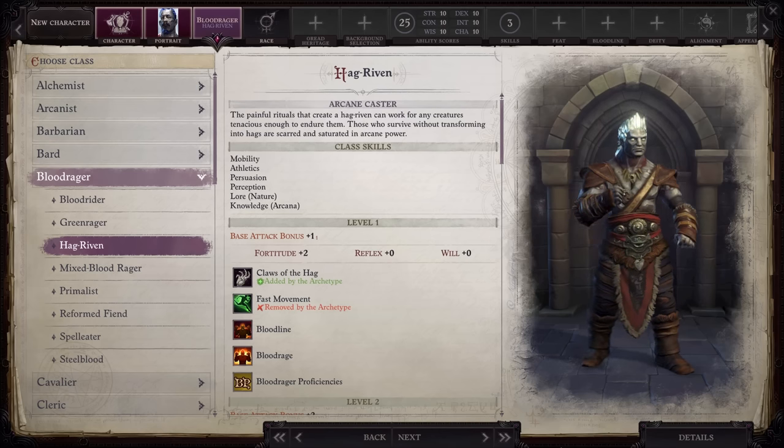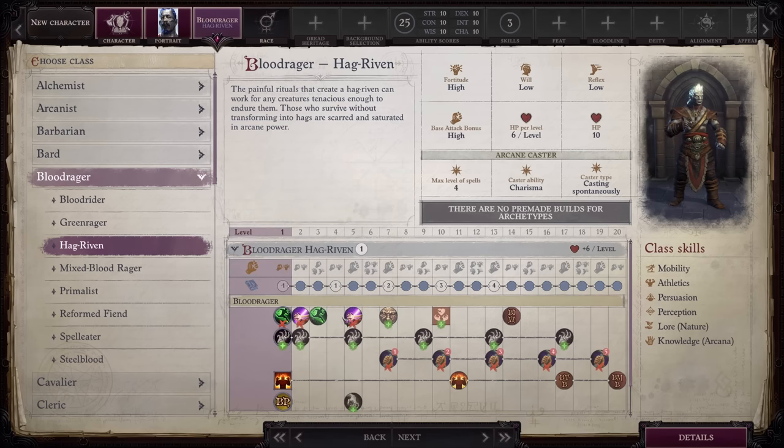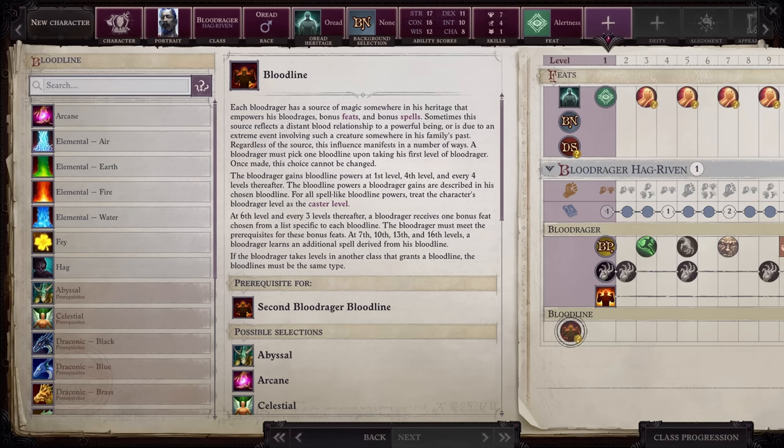Next on the list is Hag Riven, a subclass under Blood Rager. You lose access to fast movement, uncanny dodge, improved uncanny dodge, and all ranks of damage reduction, which makes your character less tanky. Hag Riven also significantly limits what bloodlines you are able to select — you can only select Hag, Fae, Arcane, or one of the elemental options. To me, this isn't a big deal, since from a roleplaying standpoint, Hag is the one you should select.